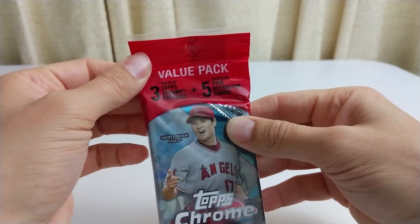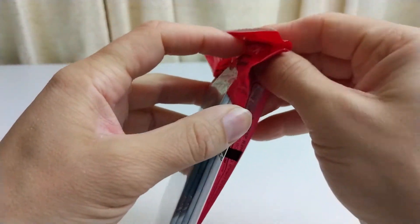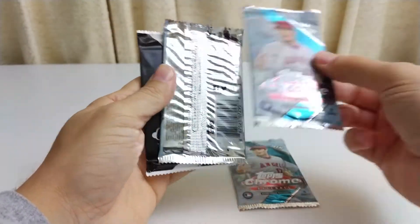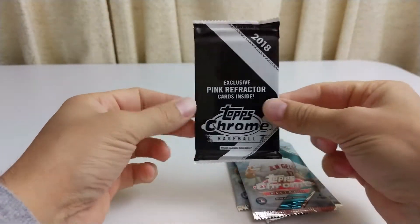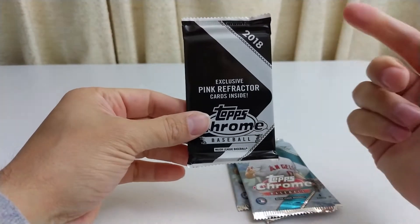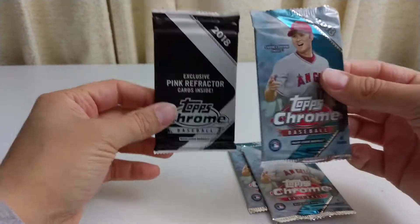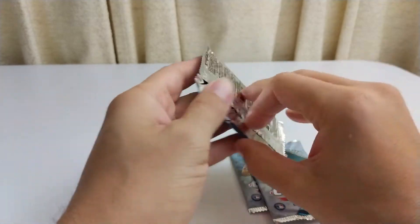We have three packs of Chrome plus five exclusive pink refractors. So here's one, two, three, and one exclusive pink refractor. I'll save that one for last because I know there's a hit in there — five hits, pink refractors. They're not good there. So here we go. Let's open the 2018 Topps Chrome. Four cards per pack.